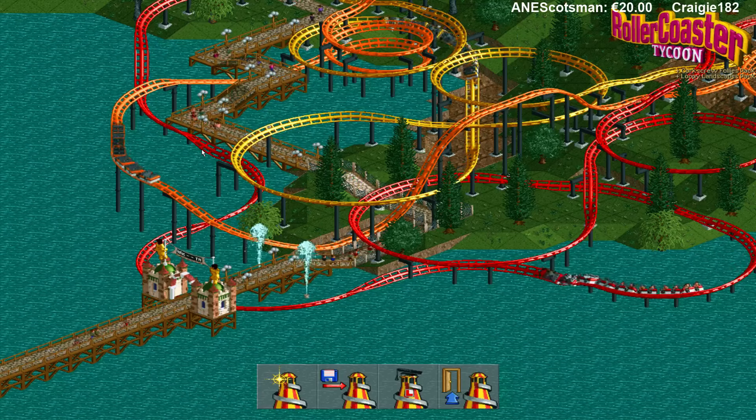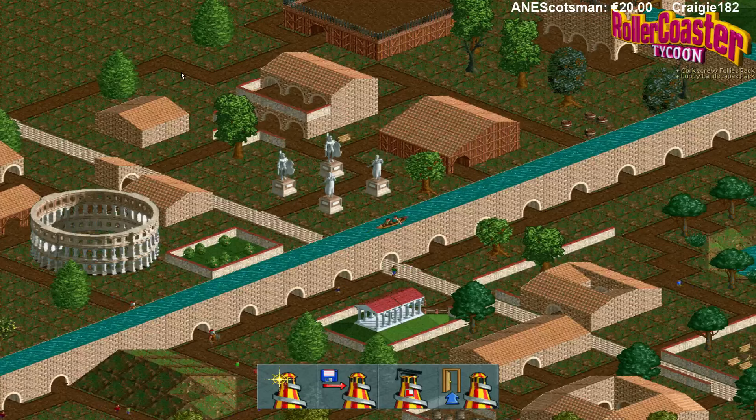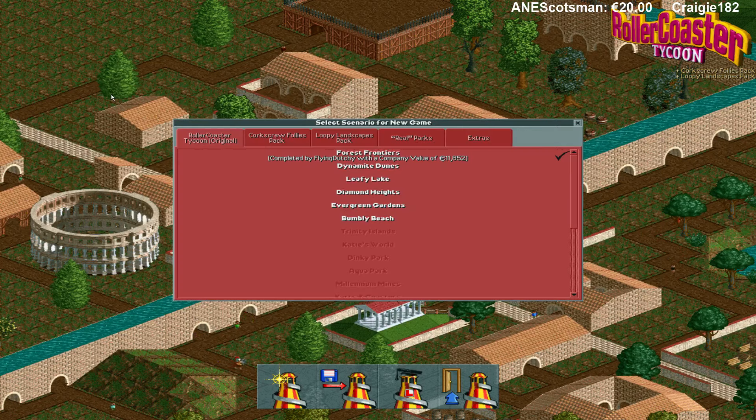Hey everyone, FlyingDushy here. Welcome back to part number three in our rollercoaster series, the original RollerCoaster Tycoon, with the Corkscrew Folly, Spac Back, and Loopy Landscapes back. But we are going to stick with the original one.